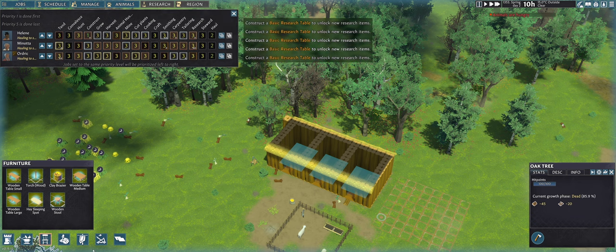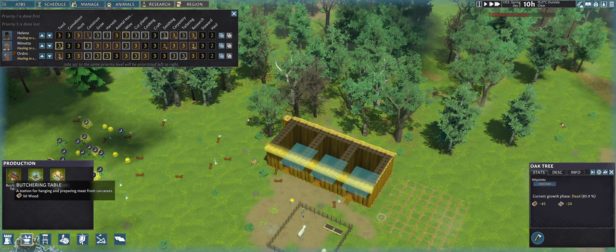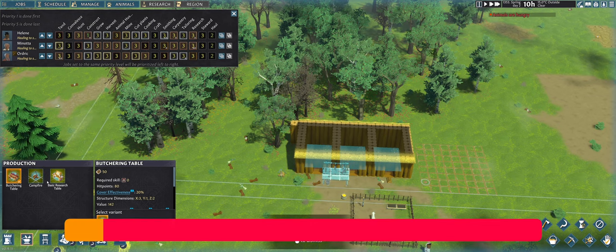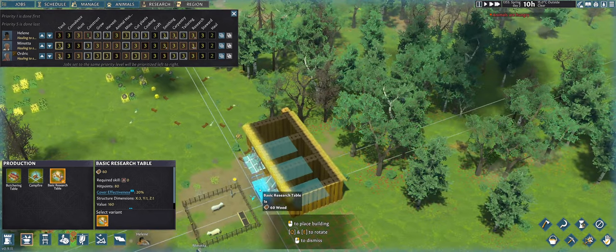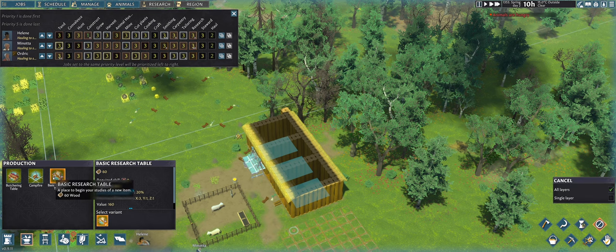I have no research unlocked yet, I need a research table. It's this one right here. Oh, and a butchering table too — I think that's going to help me make some meat. Basic research table, let's put that one here for now.